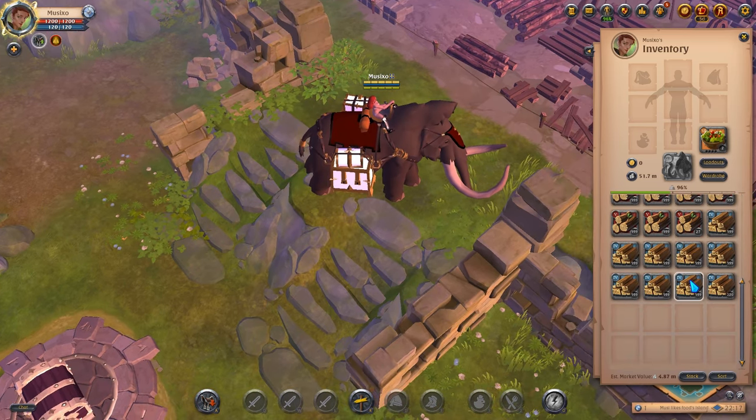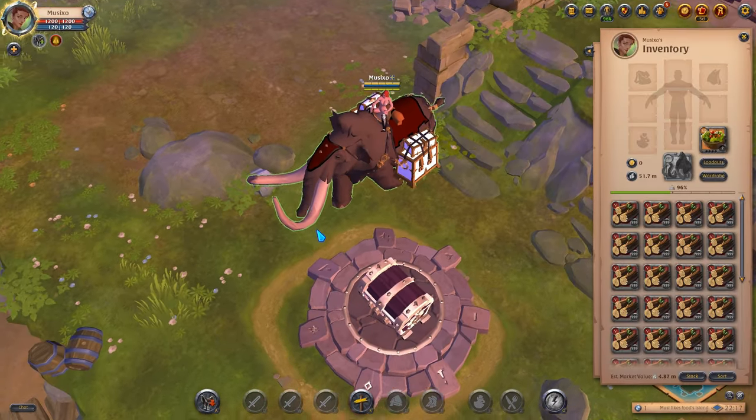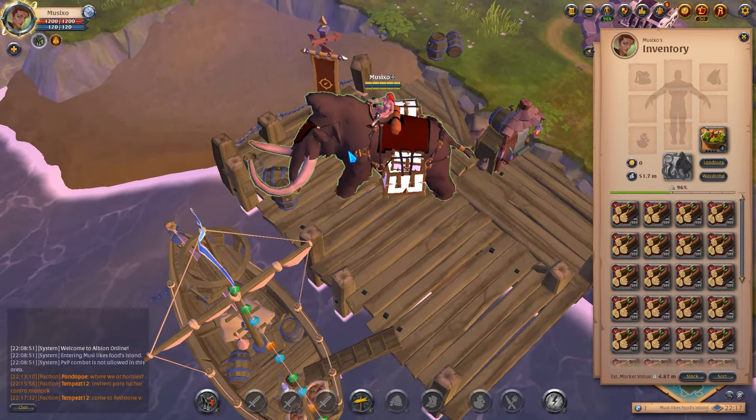Here's the world map. We're heading to Fort Sterling — I already transported everything there from Limhurst and Martlock because that's where I bought the wood. Let's head over and refine it.